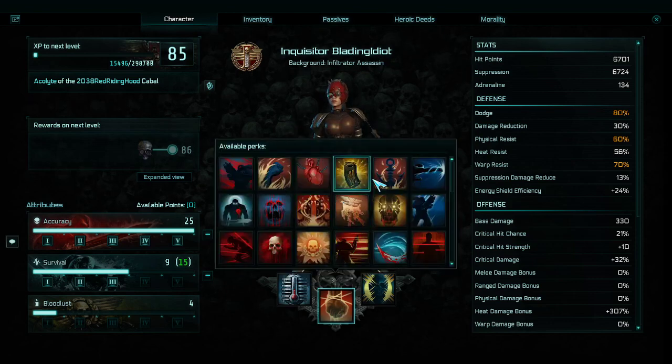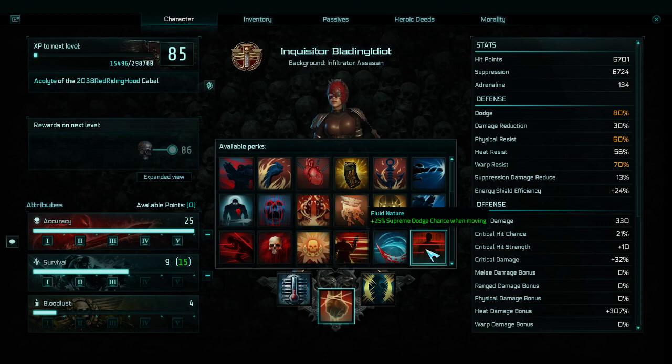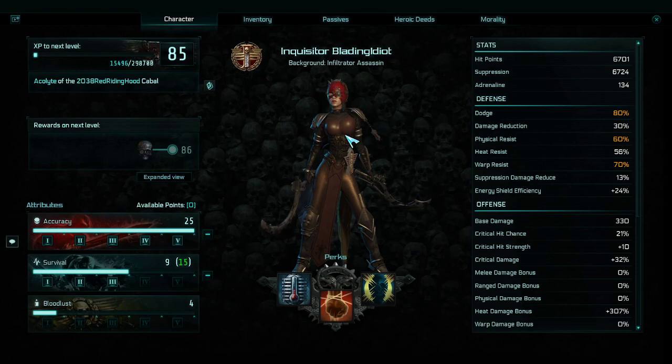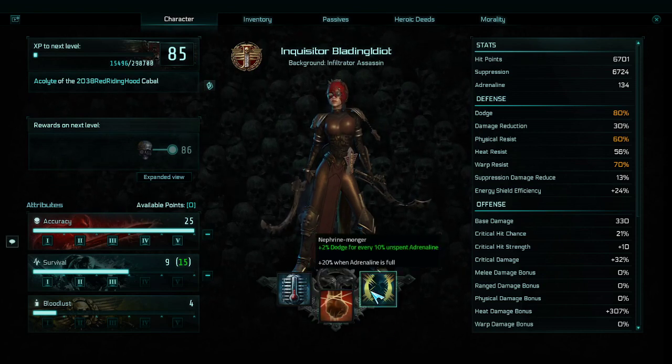There is the other perk — fluid nature — which gives 10% more supreme dodge chance while moving. This build generally moves a lot, but if you're using the combo attack you're standing still; if you're spinning you are always moving. So fluid nature is technically better than pre-cognitive evasion, but I prefer the permanent option since I'm already at 80%. Next, nephrine monger — I don't use any adrenaline so this is always 20% dodge, keeping me at 80%.